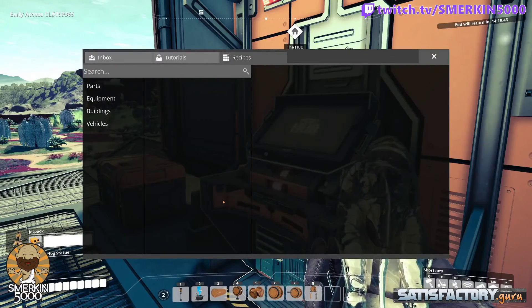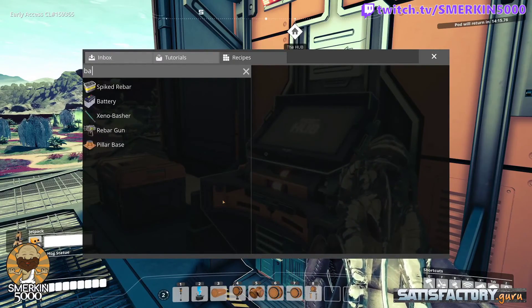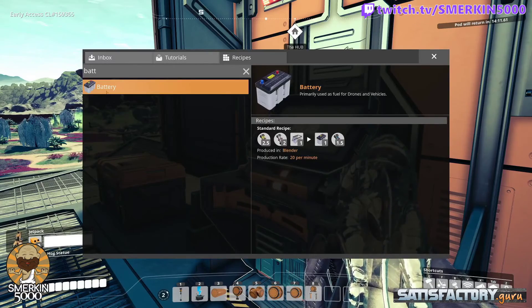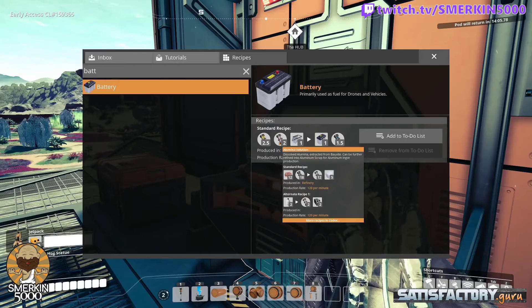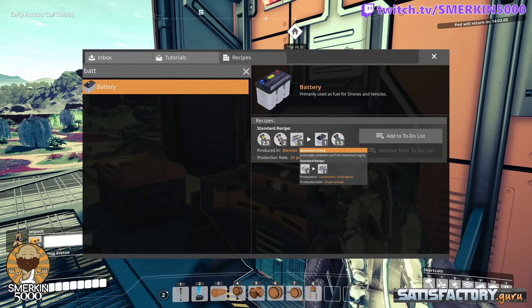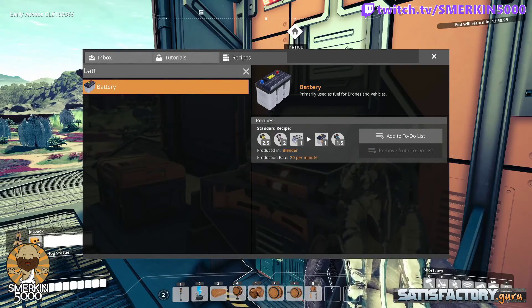If we have a look in our codex, we can look up battery. Batteries require sulfuric acid, alumina solution, and aluminum casing. They produce the batteries and also water as a byproduct.